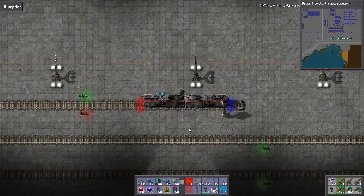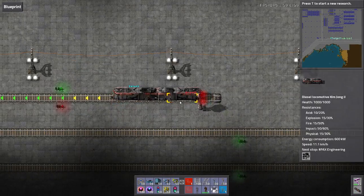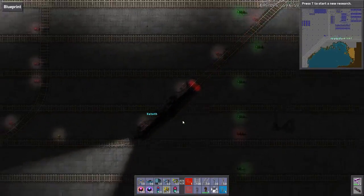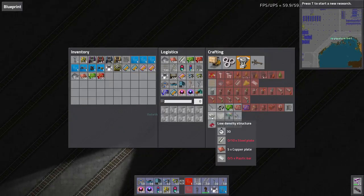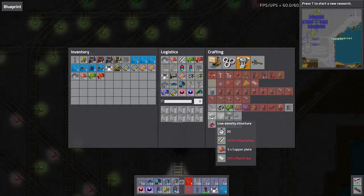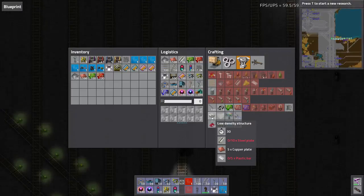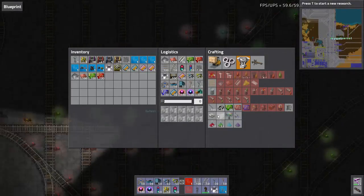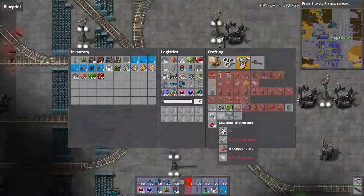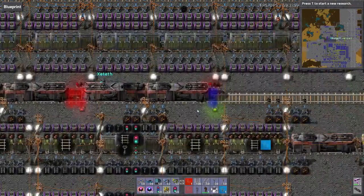Well, if you just stand on the tracks... What's our ratio for the low-density structure? It's 10, 5, 5 - so 2 to 1, basically. And a crafting time of 30 seconds, so we're going to beacon the hell out of it.